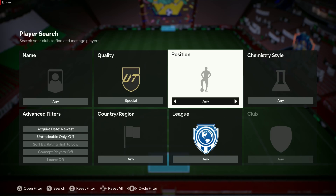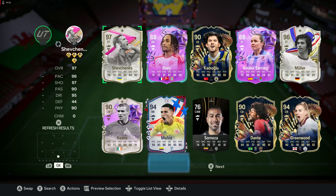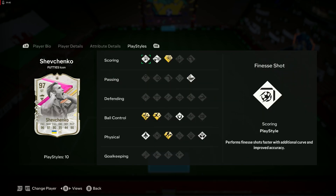First off I'm going to show you a card I literally packed five minutes before — that's why it's my first one there. I packed the 97 Shevchenko. Very happy with that. Loved him as a player, going to enjoy him as a card. He's not the best but he's 97, he's a Footies icon.